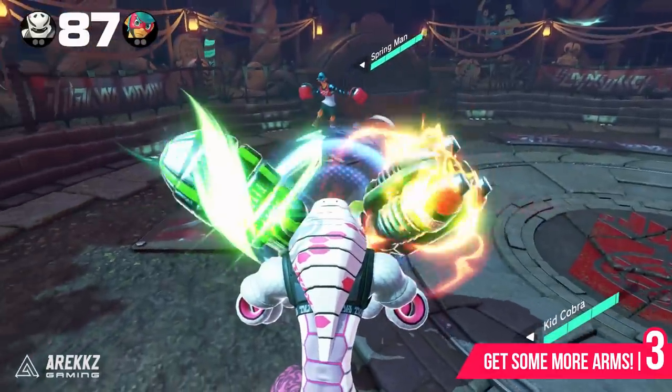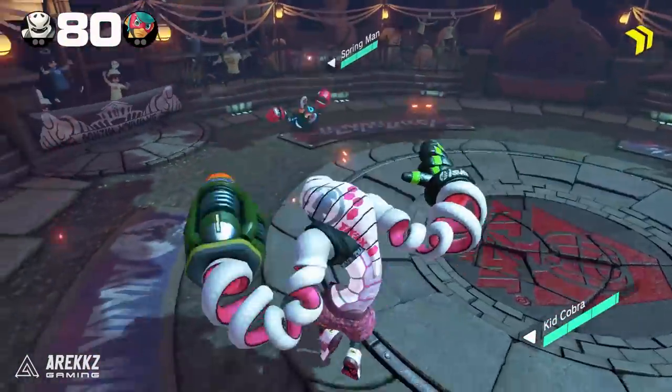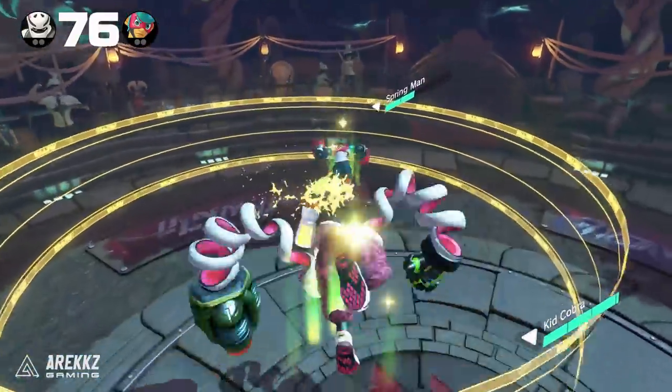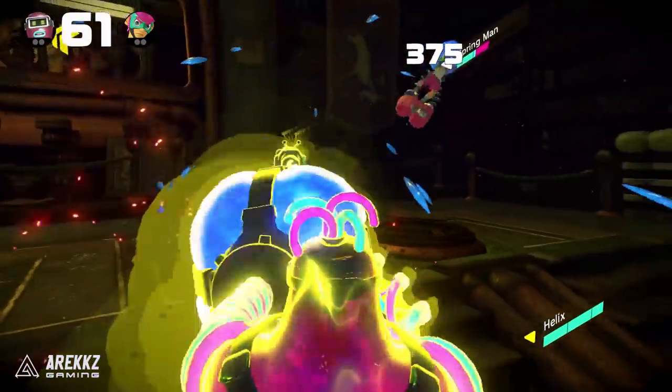Next up, number three: get some new arms. Each character starts with three default arms, and depending on who your favorite fighter is, you might like these or you might not. I mentioned in another video how Helix is probably one of the hardest characters to master initially, and that's predominantly due to his base set of arms being quite difficult to get used to.